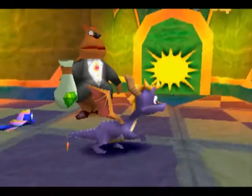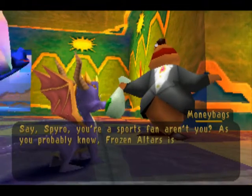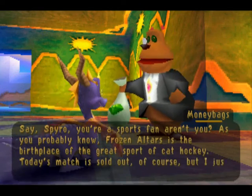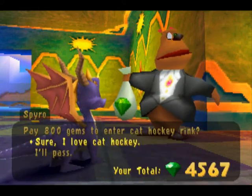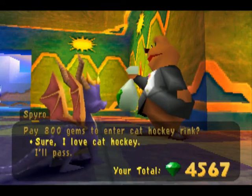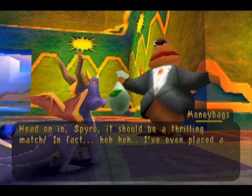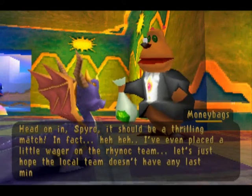You just created a little shortcut to go back around. Say, Spyro, you're a sports fan, aren't you? As you probably know, Frozen Altars is the birthplace of the great sport of cat hockey. Today's match is sold out, of course. But I just happen to have a spare ticket that I'll sell you for a teensy-weensy markup. 800 gems? Man, the economy in Frozen Altars is bad. That's why ticket prices are so high. Gotta support the other worlds because they're terrible. Head on in, Spyro. It should be a thrilling match. In fact, I've even placed a little wager on the Rhinox team.